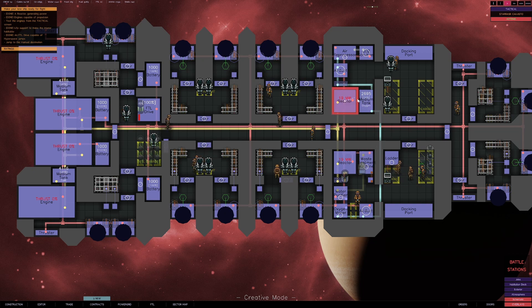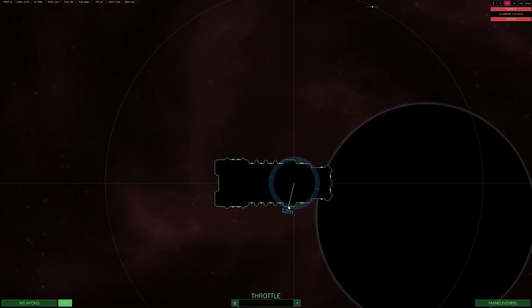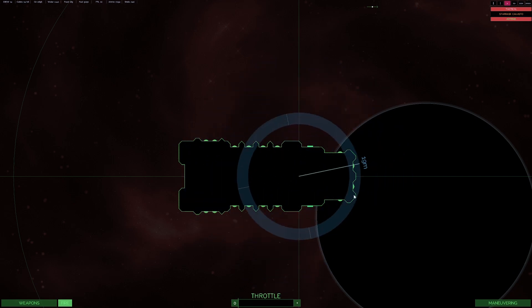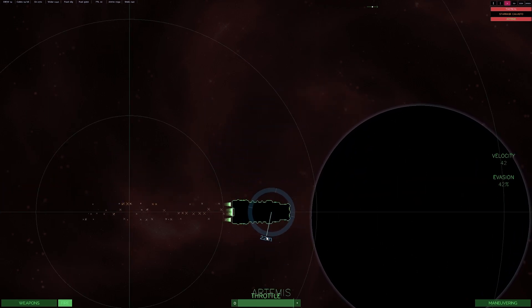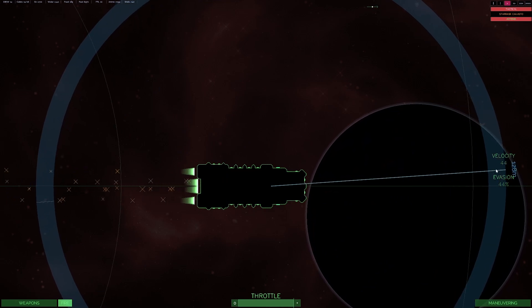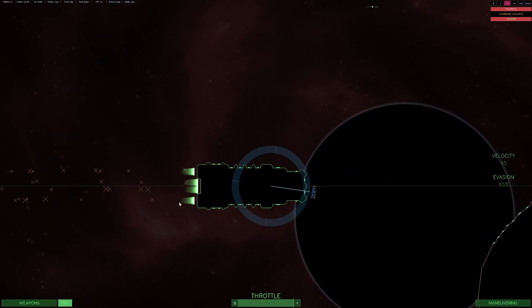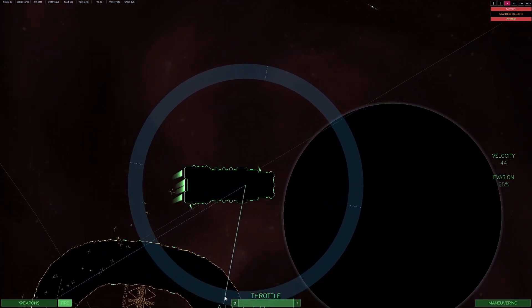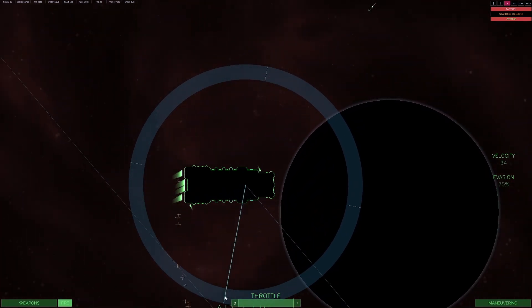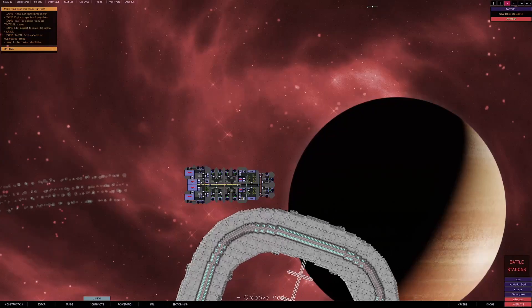Two reactors is a bit light for the ship, but since we don't have any railguns, it's okay. No armor on this one yet — I haven't decided if I'm going to put any on, but I'll probably put at least some light armor on it. We punch it and velocity is going to hit 45 — pretty quick for a vehicle this size. Only four thrusters though, so it doesn't turn that fast. Once the evasion gets up there, it's a pretty quick ship. Of course, if I armored it up, it would be a lot slower.